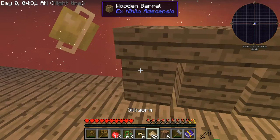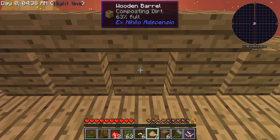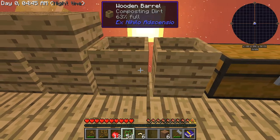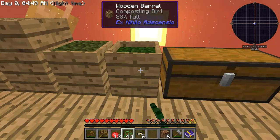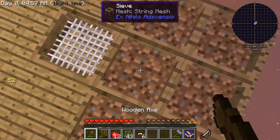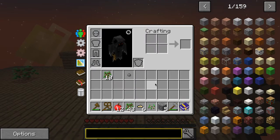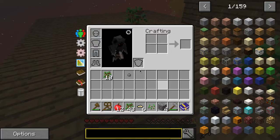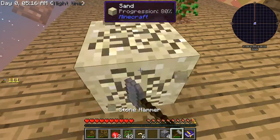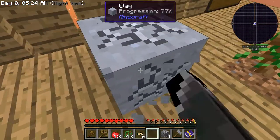Let's do that: hop one over here, sieve through that, make some cobblestone, place this one down, gravel, turn it into sand, turn it into dust, put the dust in the old crucible, click on it, get clay, break that.